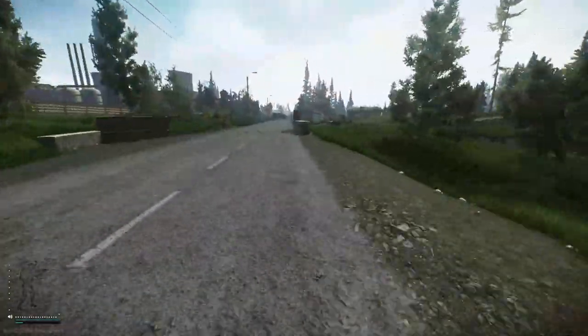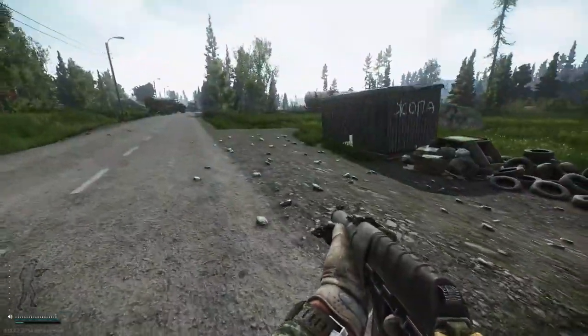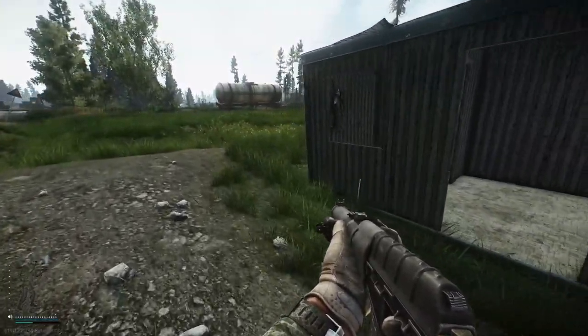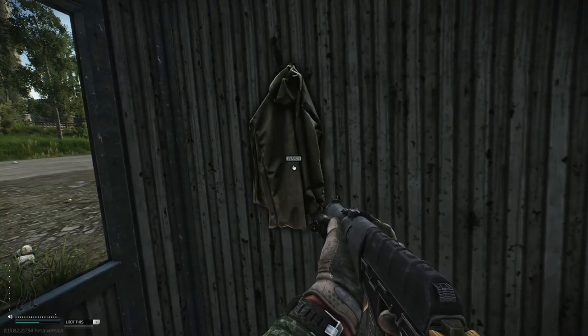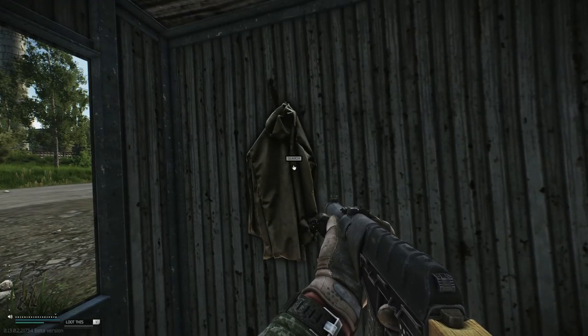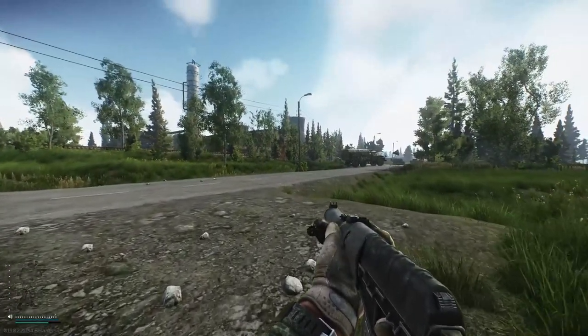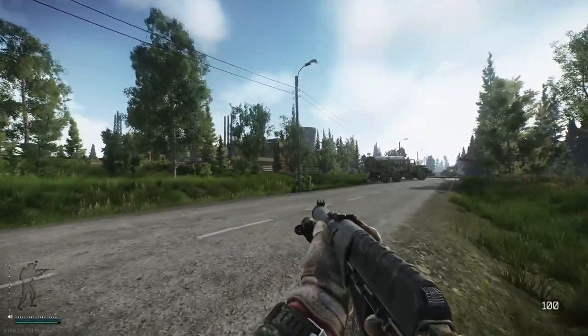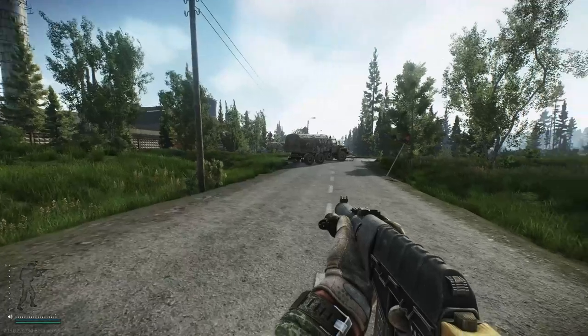Eventually we get to this road where you've got the extract on your left. Then eventually you're going to reach this shack - come a little bit closer because the coat doesn't always render, but that's where the final location of the jacket is. Just for a bit more reference in case you're coming from a different direction, the friendly scav extract is right there.